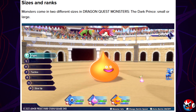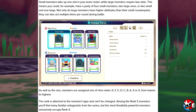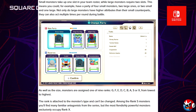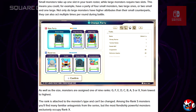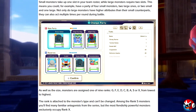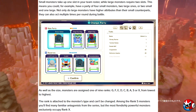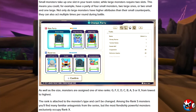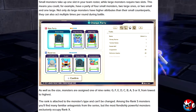Regarding sizes and ranks: monsters come in two different sizes in Dragon Quest Monsters: The Dark Prince — small or large. Small monsters take up one slot in your team roster while large monsters require two slots. So you could have a party of four small monsters, two large ones, or two small and one large. Large monsters have higher attributes and can also act multiple times per round.